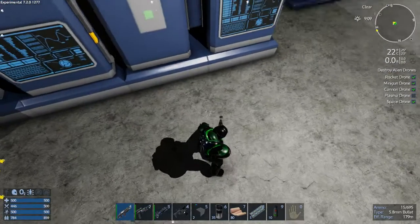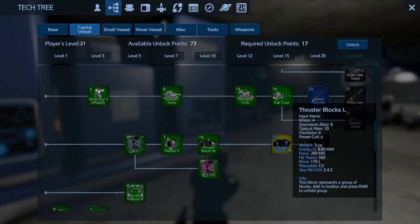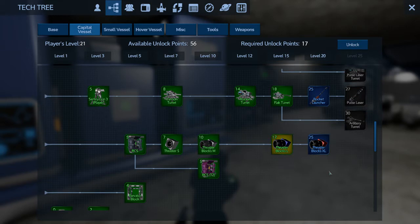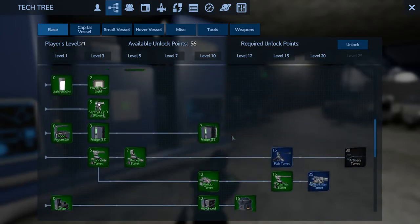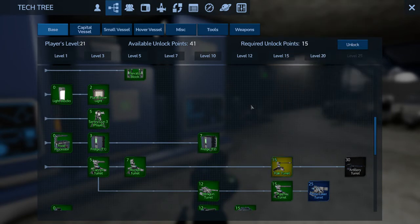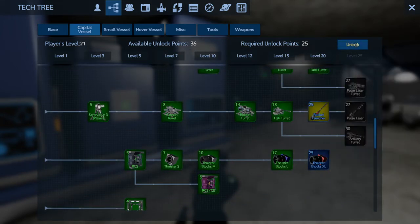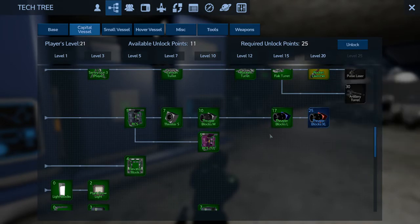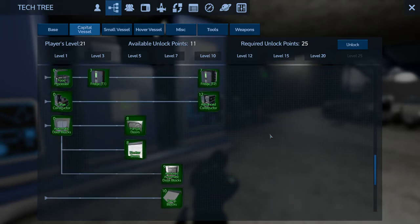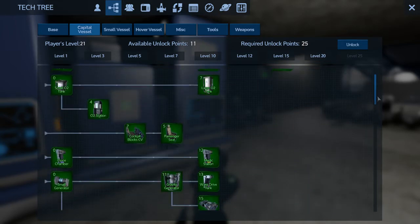We're into the bigger thrusters for capital vessels. What about base offline protection? We're just into the big weaponry, which I really can't build yet — I don't have the ammo for them. We'll take a passenger seat. Offline protection, I'm not gonna need that. Might as well take the rocket launcher because I will want that. I'm not gonna need the big giant thrusters. My first CV is only gonna have the medium blocks, so everything I'm choosing right now is moot — I don't have the mats.